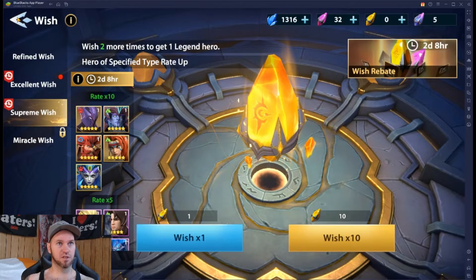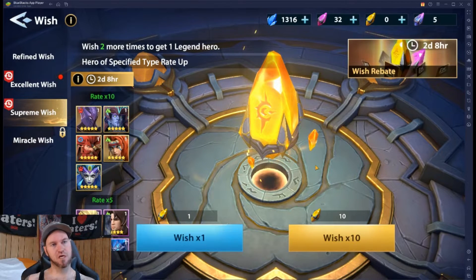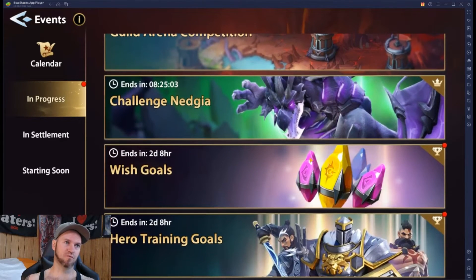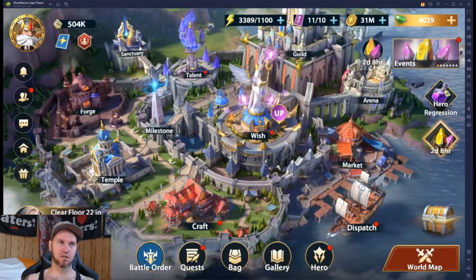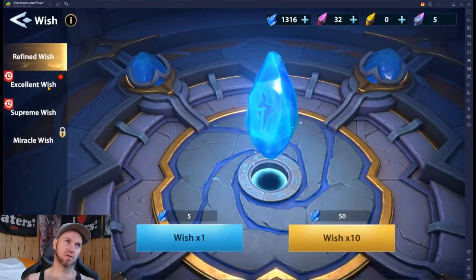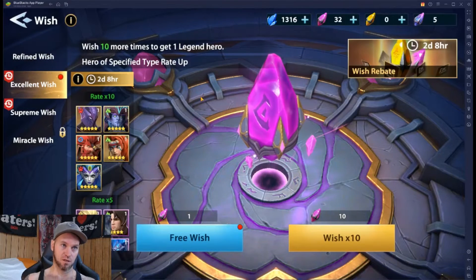I'm down to two and I don't have any supreme wishes currently, which would be nice if I did. But on top of the wish rebates that we are going to be getting back, we also have wish goals and the hero training goals. So this is going to fall into four categories all at once, just by having pulled around to our pity on our shards.